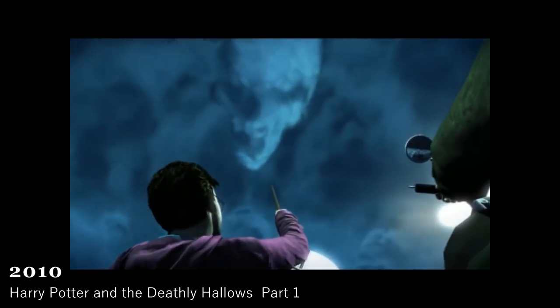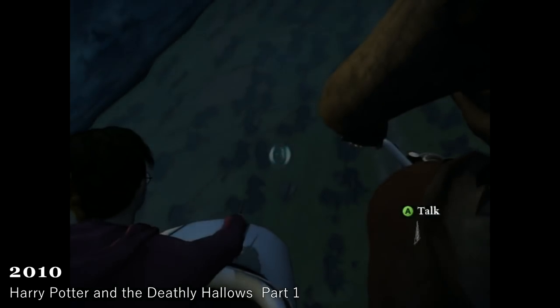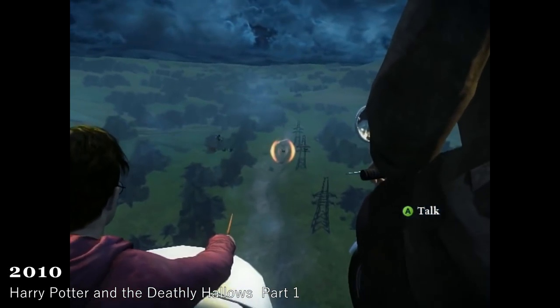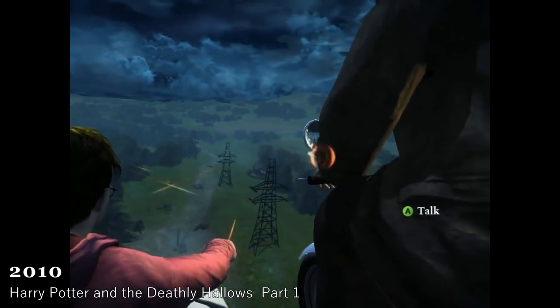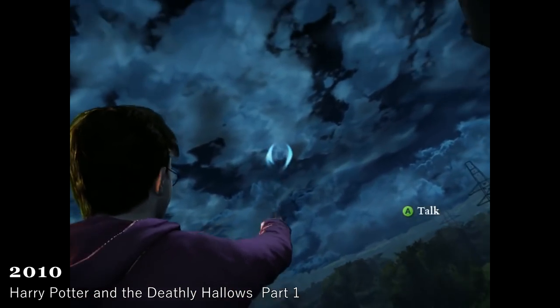Harry Potter and the Deathly Hallows, Part 1, 2010. The Deathly Hallows Part 1 was a global sensation as a film, and the video game release was a bit different in terms of what people expected. A fun fact about the game is that Alfred Enoch voices his character in this video game adaptation, although the film version of Deathly Hallows Part 1 does not feature Alfred Enoch portraying Dean. Not to mention, it is the only film in the franchise to not have him in it.